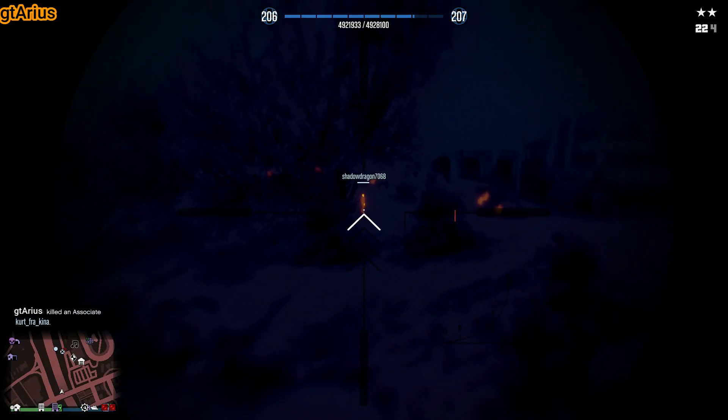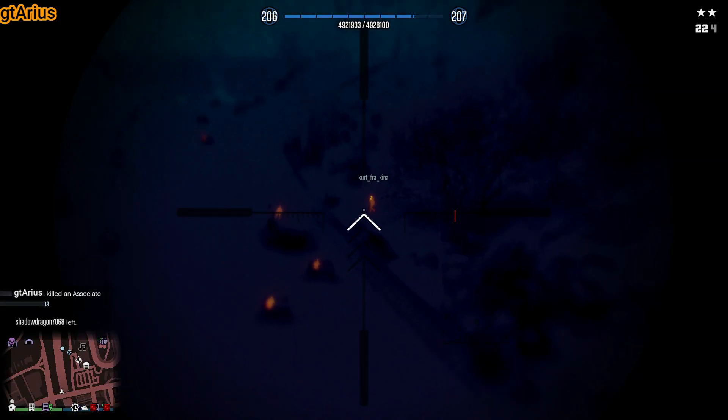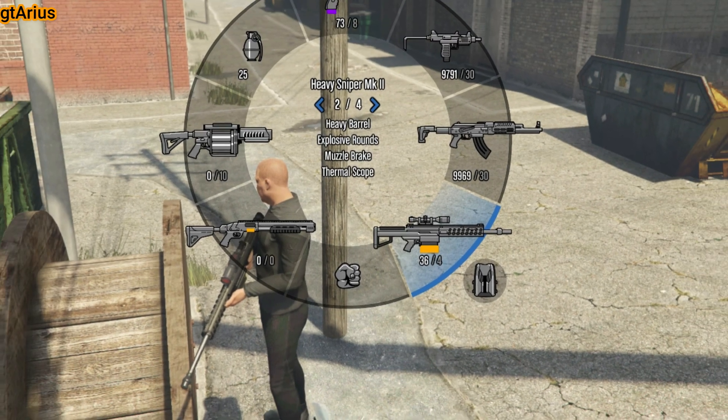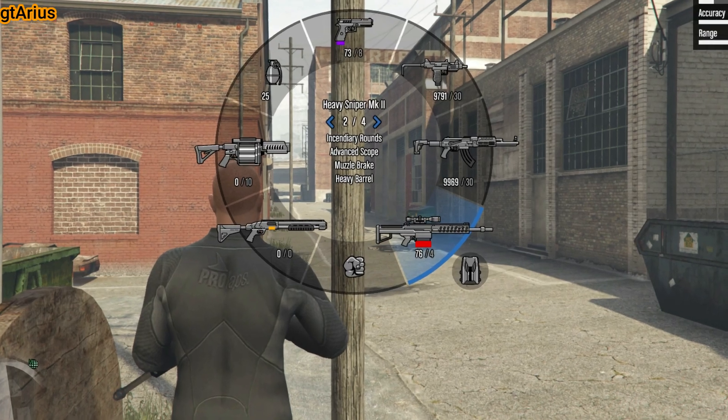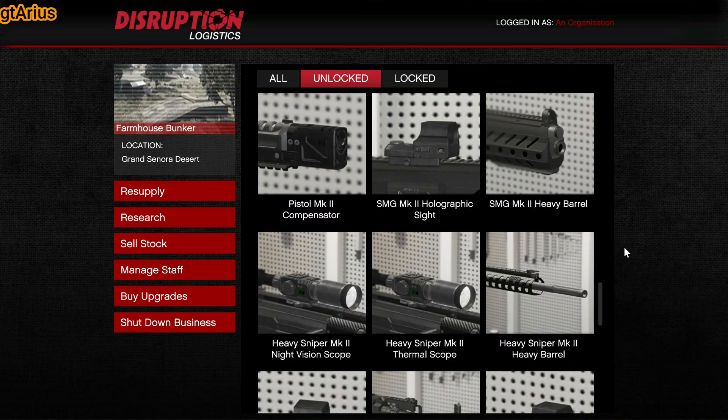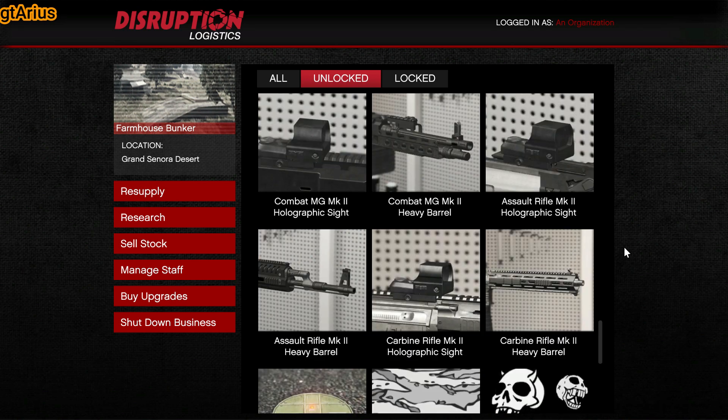One last thing: Explosive Rounds will not one-shot even if you hit the torso. You can carry only 40 Explosive Rounds instead of 80 Incendiary Rounds. The bad news is that all this stuff must first be unlocked through Bunker Research.